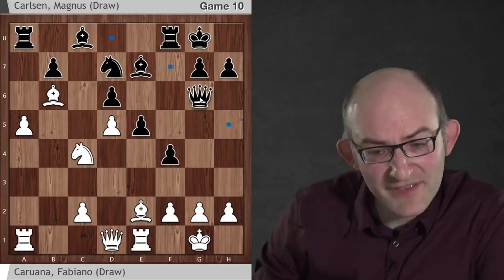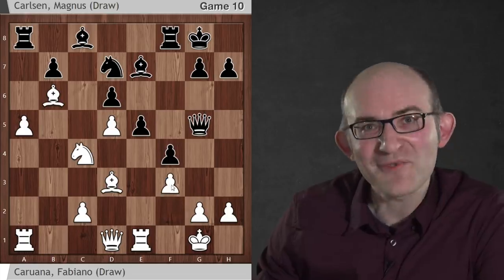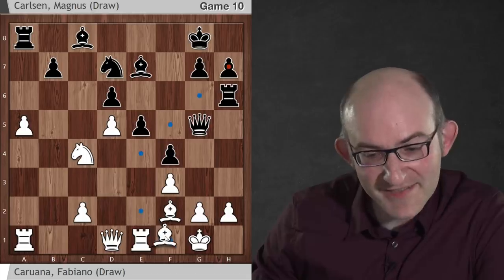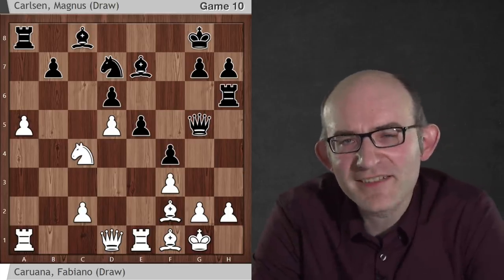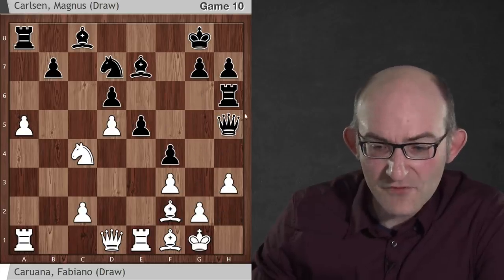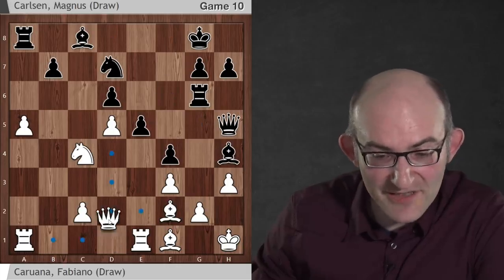After Qg5, AlphaZero wanted to play f3 again: Rf6, Bf2, Rh6, and Bf1 again, setting up this defensive structure with the two bishops. AlphaZero was looking at this continually in its lines. So Qh5, h3, Rg6 threatening Qxh3, so the king steps out of the way. In order to make progress, Black actually needs to exchange off some pieces. AlphaZero is very happy if it can exchange off a couple of minor pieces — normally the knight and dark-squared bishop, here both black bishops. Once AlphaZero achieves this, its evaluation really starts to increase.